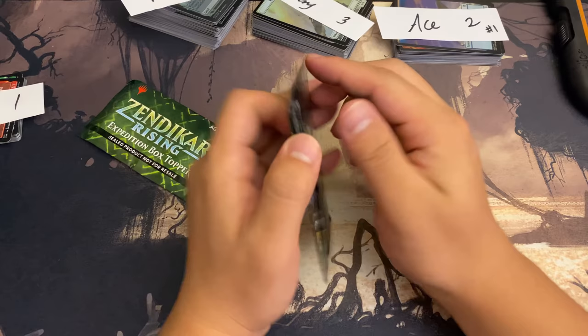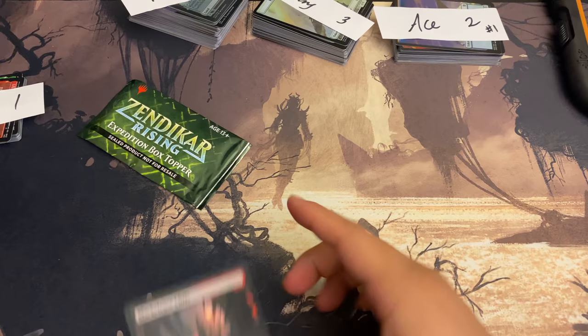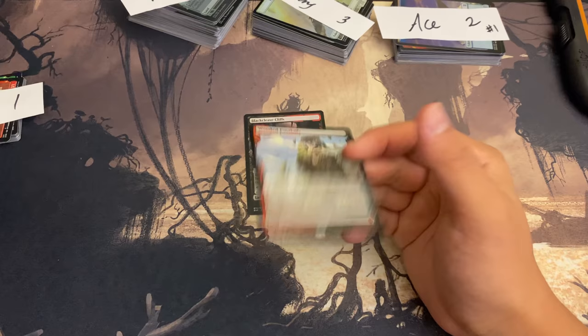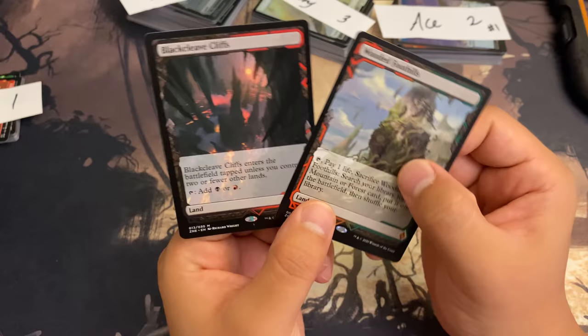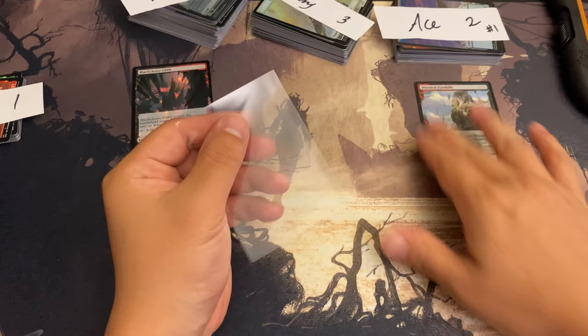We have two non-foil box toppers — the more valuable one goes to the raffle winner first. First one: Black Cleave Cliffs. Second one: Wooded Foothills! It's almost guaranteed that Wooded Foothills is more valuable than Black Cleave Cliffs — first time I've seen a Wooded Foothills. So Wooded Foothills goes to Ace, and Heath gets the Black Cleave Cliffs.